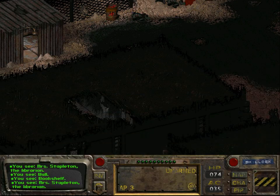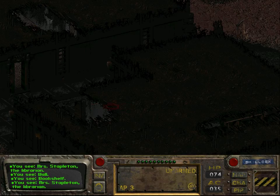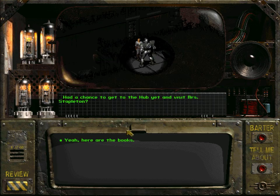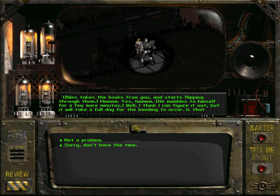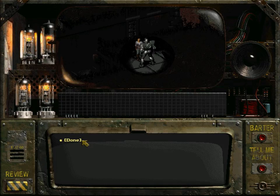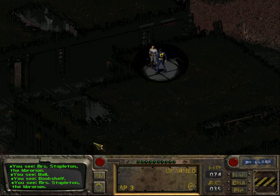Back in Adytum. Miles says: 'Had a chance to get to the Hub and visit Mrs. Stapleton?' Yes — here are the books. Miles takes the books and starts flipping through them, mumbling to himself. 'Well, I think I can figure it out, but it will take a full day for the bonding to cure — is that acceptable?' No problem. Miles takes your armor, then hands it back: 'It seems to glint a little more than before — I think it worked. Hope it helps you out!'